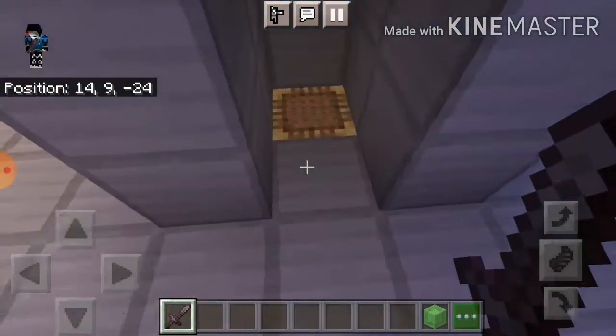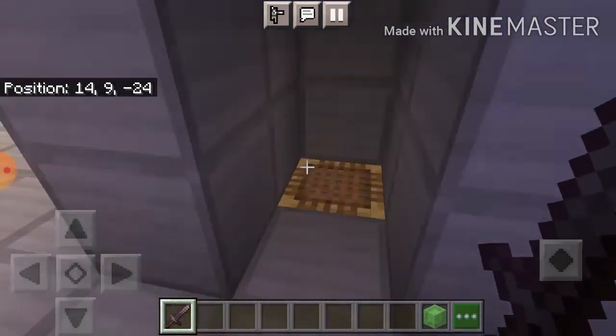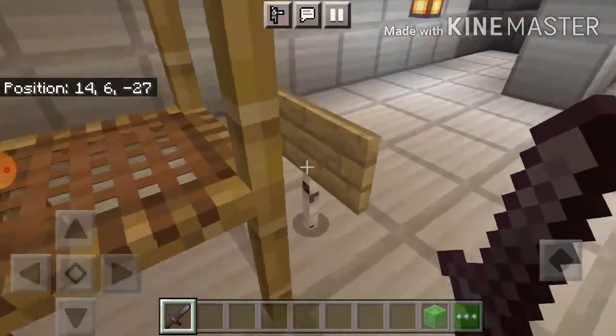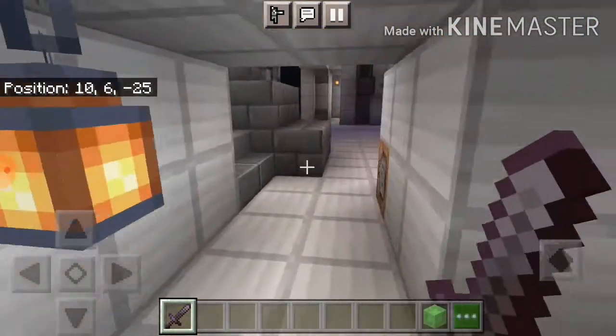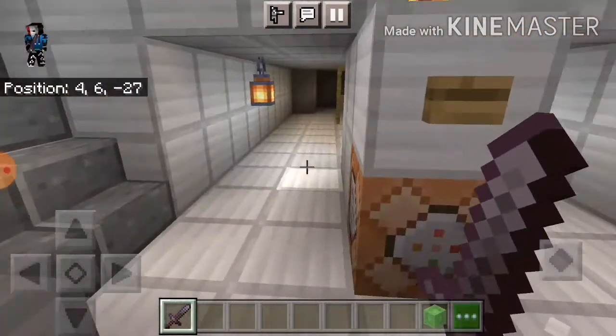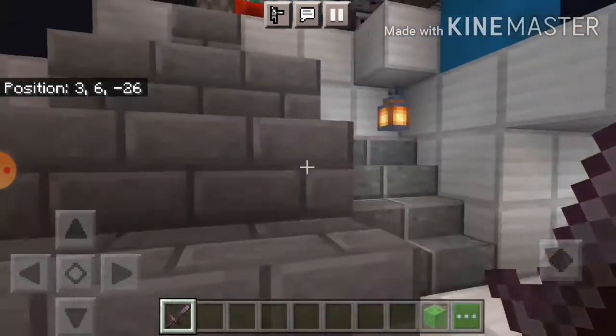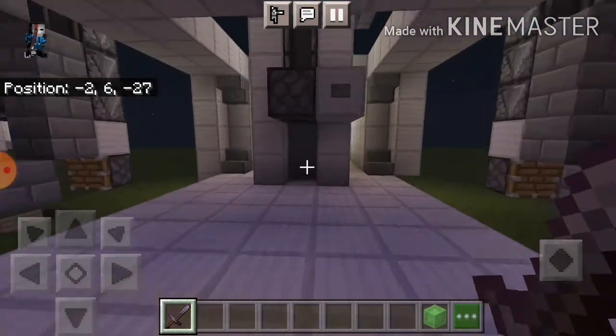So if you want to go down into the battleship, use this little room here, go down this scaffolding, and you will see there's a command block that says kill mobs. So just in case you're lagging, you can kill all mobs in the area.